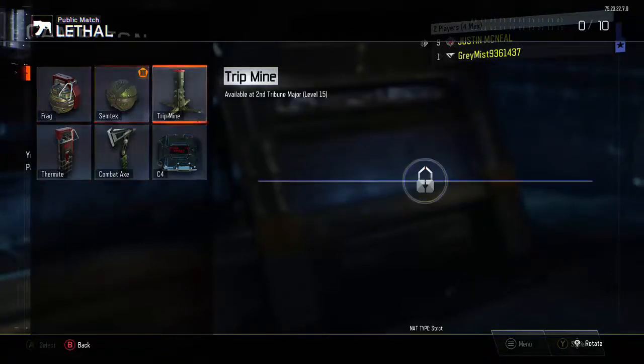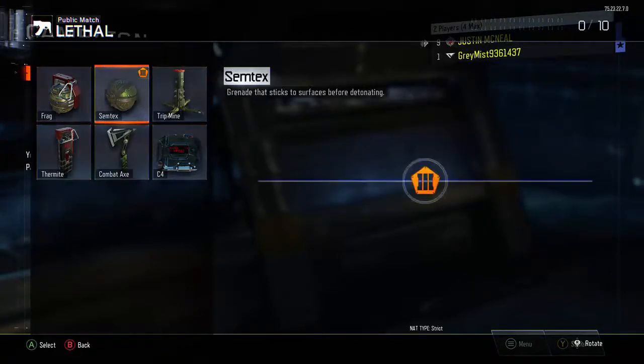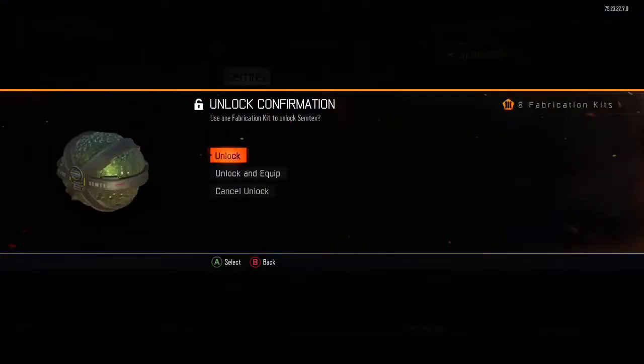Go to Campaign. Campaign should show up and on your primary account controller screen you should see at least one thing unlocked with an unlock token. Press A on that — it's going to go to unlock. Once you go to unlock, press B to get out of Campaign with your secondary controller.